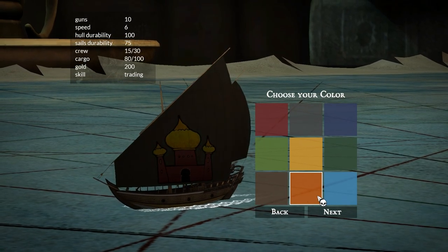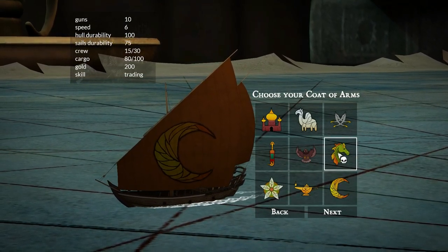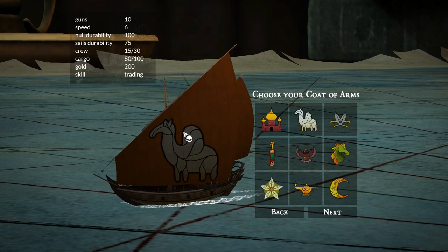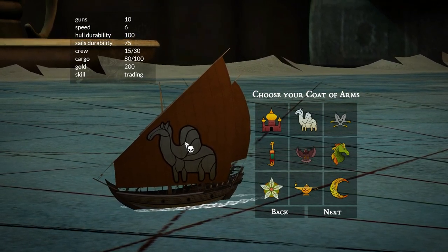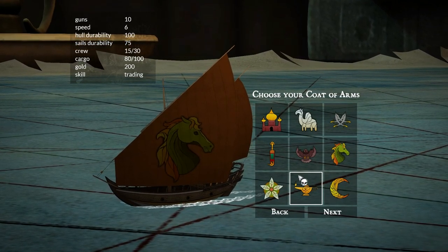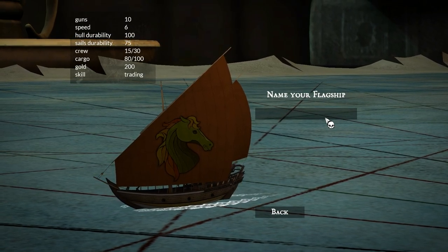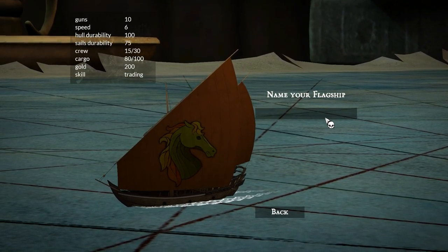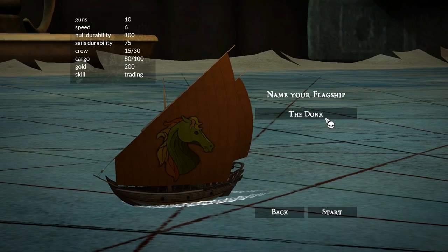Now we can choose the color of the ship. Because I like orange a lot, I'm going to go for orange. Then we can choose our coat of arms. There's no donkey, sadly — no game ever has a donkey, it's really annoying. So I'm going to go for the horse. There's also what I guess is supposed to be a camel, or is it the one with one hump? In Dutch I believe it's called the dromadares, but I'm not sure what it's called in English. Anyway, I'm going with the horse because it's a distant cousin of the donkey. Now we can name our flagship. I'd have liked to go for the Donkey Nado, but that doesn't fit, so I'm just going to go for The Donk. Let's jump into the game.